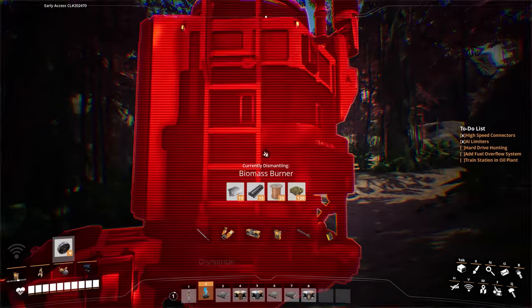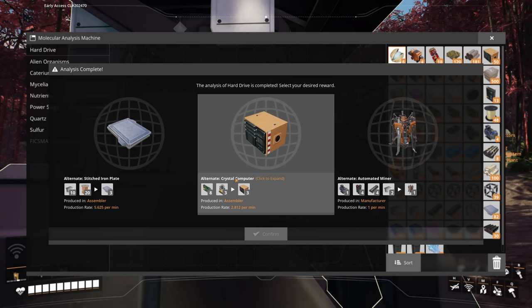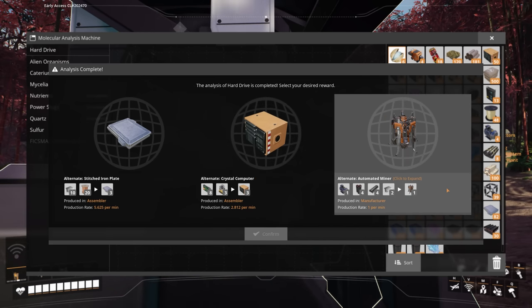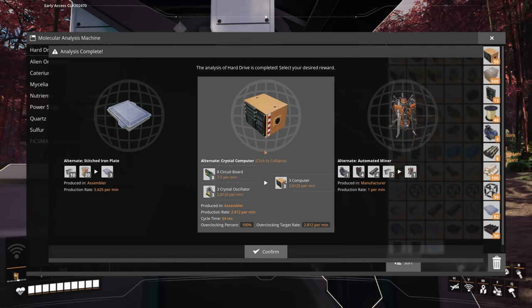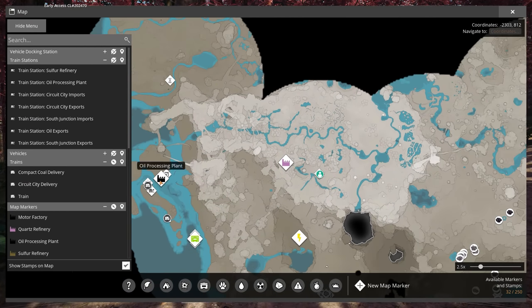Let's check what we got in the M.A.M.: a crystal computer — made in an assembler using just circuit boards and oscillators. You still need a manufacturer for oscillators though so it doesn't completely cut out that need. There's also an automated miner variant, and stitched iron plates at 5.625 per minute. I'll go with the crystal computer — I don't know if I'll necessarily use this recipe but it's a nice idea. Next one's queued up. I'm making my way west past the quartz refinery back out to the oil processing plant.